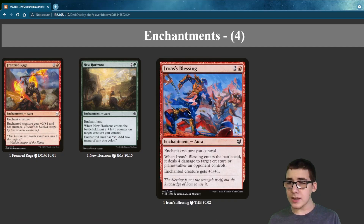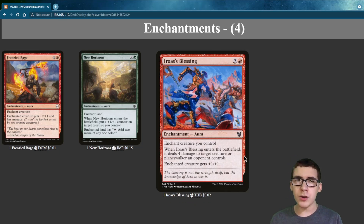Armin's Blessing — when it enters, you deal 4 damage to target creature an opponent controls, and the enchanted creature gets +1. You want to put it on your commander.